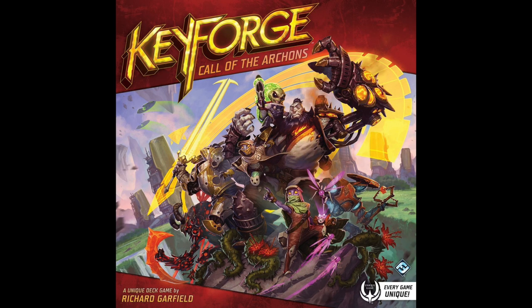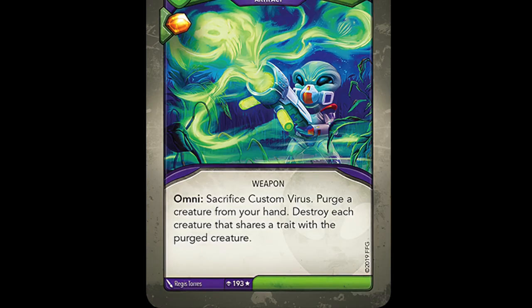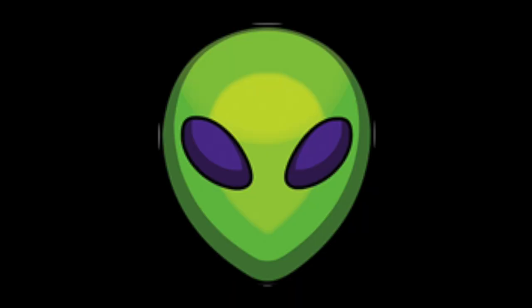That rounds out Call of the Archons in terms of cards that purge, and things just get even more exciting moving into Age of Ascension, especially for House Mars. Custom Virus returns for Age of Ascension, and Mars is given two more cards that purge, both of them continuing the pattern of Mars purging your own deck.